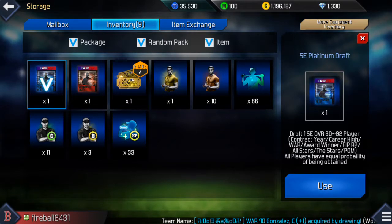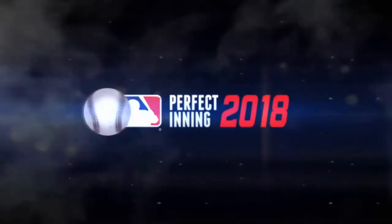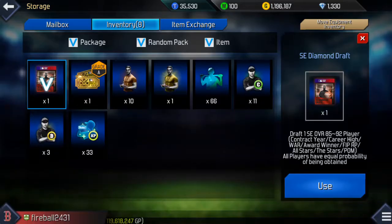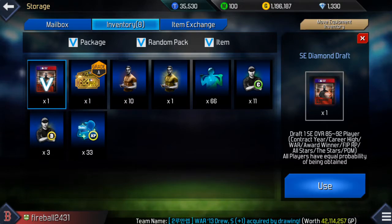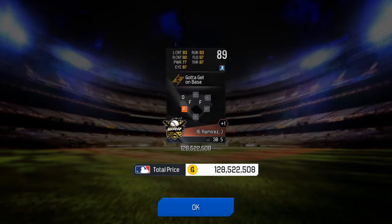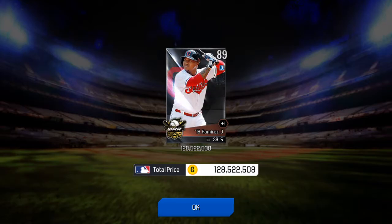Let's continue that trend on to this platinum draft. We get a J. Bruce right fielder — going to put him on the auction house. And we are going to finish off with the diamond draft, 85 to 92 overall player — 3, 2, 1 — get an 89 third baseman Zay Ramirez. Another great pull.